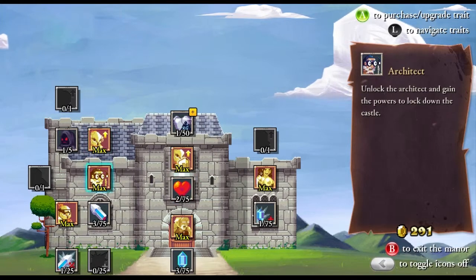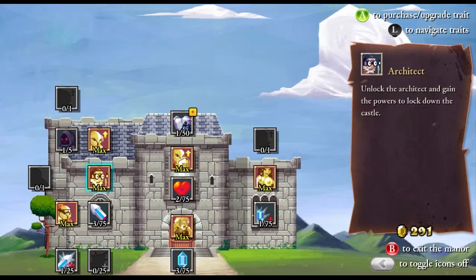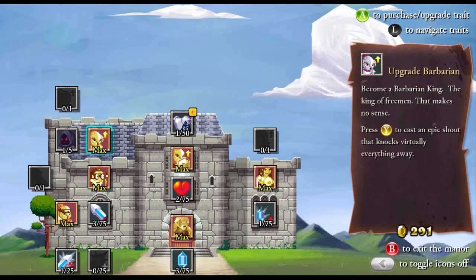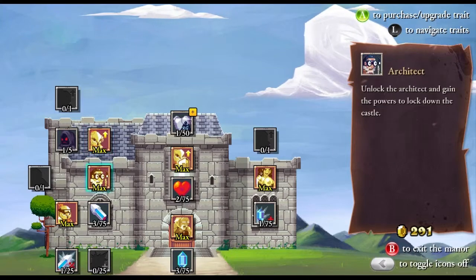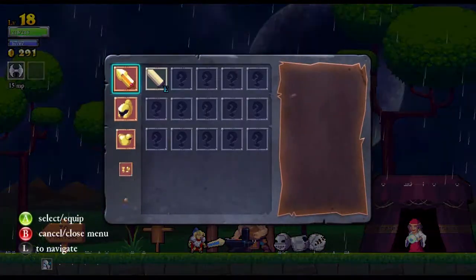I'm trying to remember — I'm using a PS3 controller and of course the map, the buttons it's telling me, obviously not the same as what's on the DualShock. I've got square, triangle, hex, and circle, not A, B, X, and Y. So I'm trying to remember what Y is. I think that could be square. Okay, let's get some more equipment from you — that's fine.